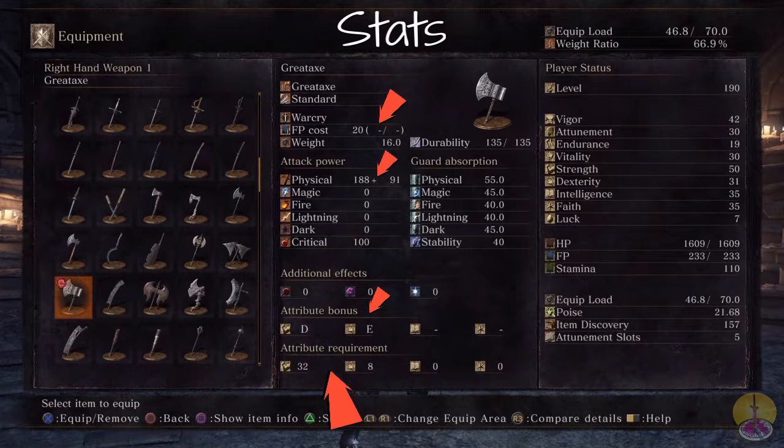Moving on from that, the War Cry costs the usual 20 FP. The weapon is amazingly heavy — 16.0 — but no surprise there. That is a lot of weight, so you better have light armor. Overall, heavy weapon: you best kill your opponent as fast as you can in the fewest attacks possible.